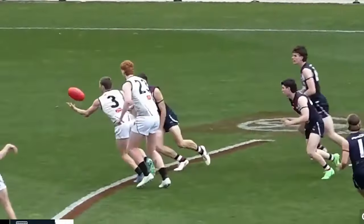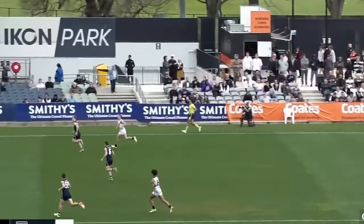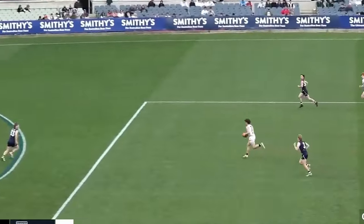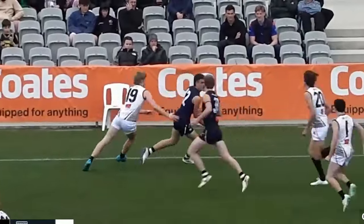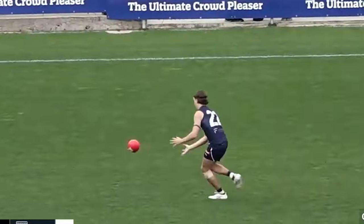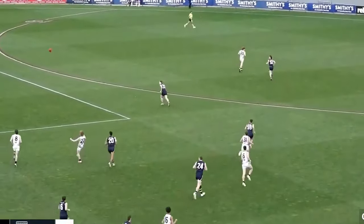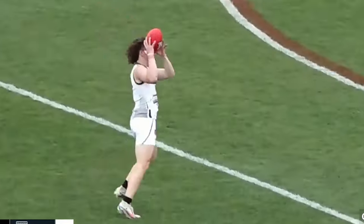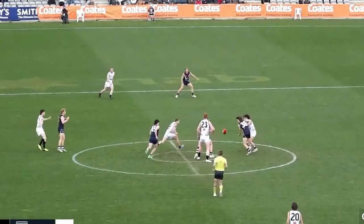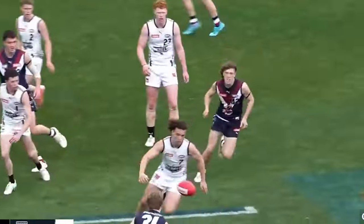Calling him a pure small forward might be a little reductive — he can actually play in every line on the field. He started the year in defense as a rebounding small defender, then when he moved forward he quickly showed an ability to hit the big sticks, kicking five goals in round 18 against the Oakley Chargers and six goals in an enormous qualifying final. He was accurate too, kicking 21 goals eight, and was named in the Coates Talent League team of the year. His grand final was very impressive as well, albeit in a losing effort — he moved into the midfield with 24 disposals, nine tackles, a goal, and won plenty of clearances. So we're seeing a genuinely versatile small player who can rebound from defense, play as an inside midfielder, and is a genuine forward threat.